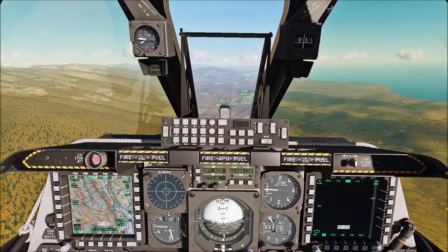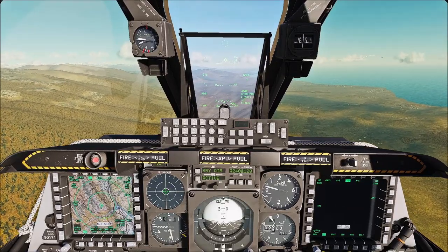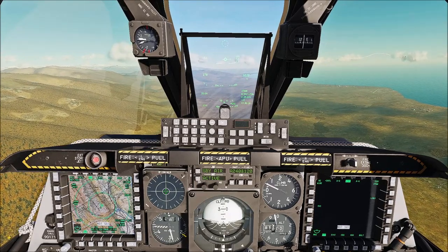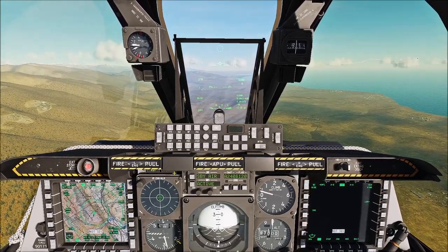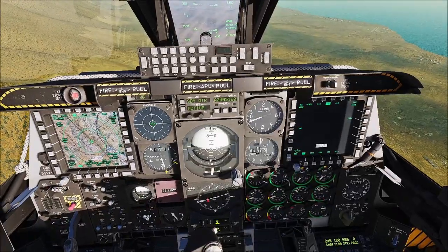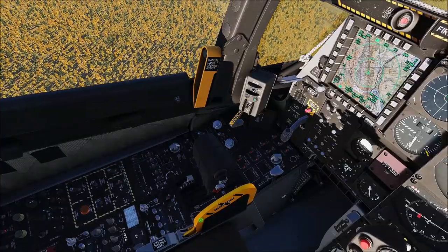Now we're back in the classic A-10 — I'll start calling it the classic A-10. We'll do the same thing: look at the sights, sounds, and the flight model. You'll notice that the cockpit right off the bat is a little less crisp — at least that's what I see on my screen. It just doesn't pop as much as the new one does.